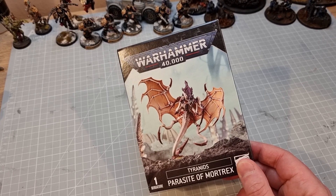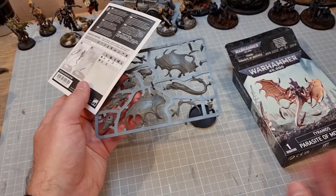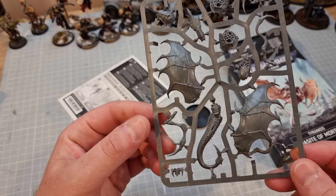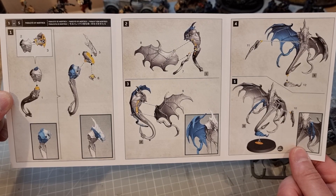Let's have a look at what's in this tiny little box. One sprue and the instruction manual. You can see it's going to be a dinky little model. Some nice effects on the wings, and not a great deal to do to build.